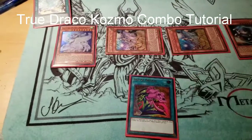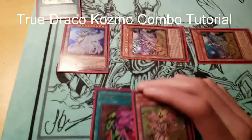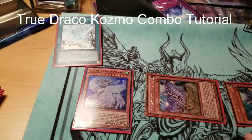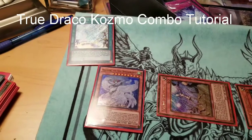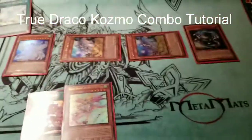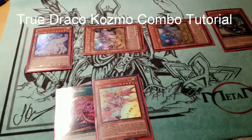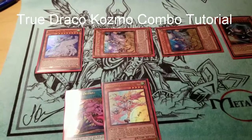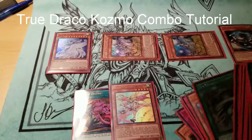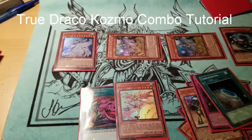Now you're going to activate Set Rotation. Off Miriam's effect you also get a search, which is really cool — you're going to add Majesty's Maiden to hand. She's a Wyrm Wind type monster, she's the only one. Activate Set Rotation so your Diagram is going to die. You're going to set any True Draco card you'd like — obviously you're going to put Cosmo Town on your opponent's field and give yourself the Dragonic Diagram.